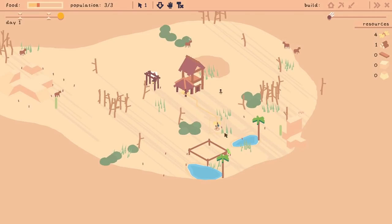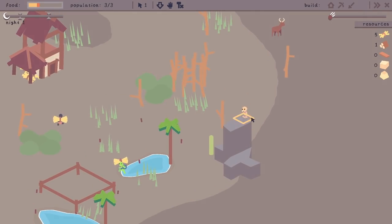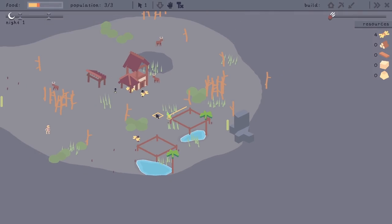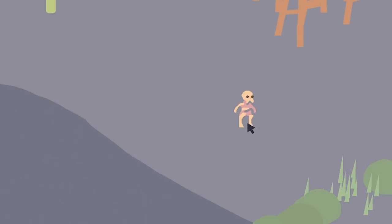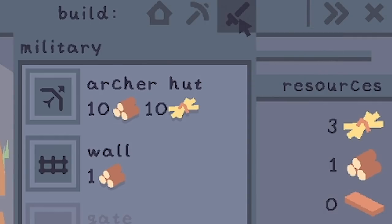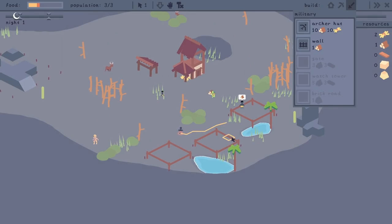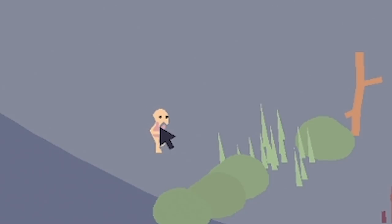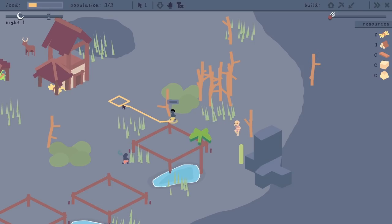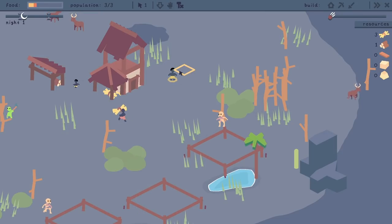We get attacked at night. Can you see over here? There's a skeleton — he has the power to knock us out, and if he does we'll lose our people for a good few hours. There's another one over there. Basically there's nothing we can do to defend ourselves yet — we've got to come up to military and build an archer hut, which will equip all our people with a bow and arrow. However, skeletons take quite a bit to take down — obviously they're already dead. He's a bit close, he's after us! Run away... I think he's lost interest.